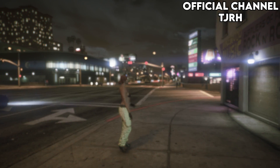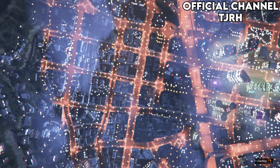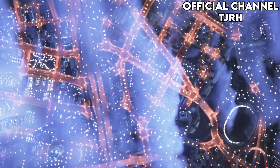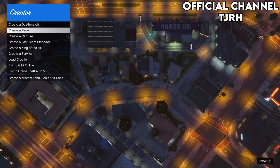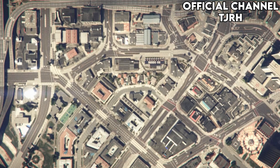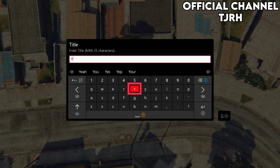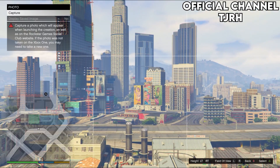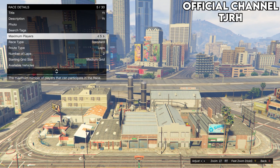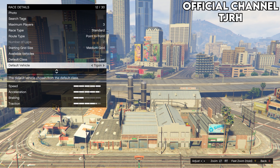Once you spawn out on foot, open your pause menu, go to Creator and start it up. Once you load into this menu, make a new Land Race. From here, fill in the race details — the title, description and photo do not matter and can be anything. What does matter: set Maximum Players to 3 and set the Route Type to Point to Point. If you want to make the process quicker, you can choose any supercar.